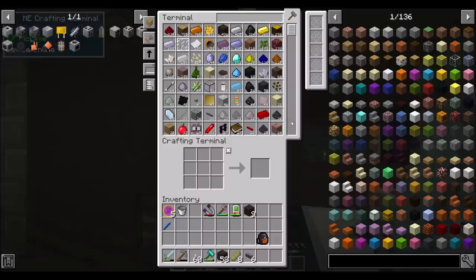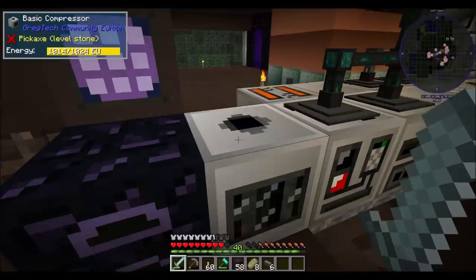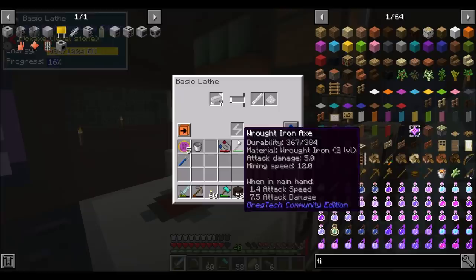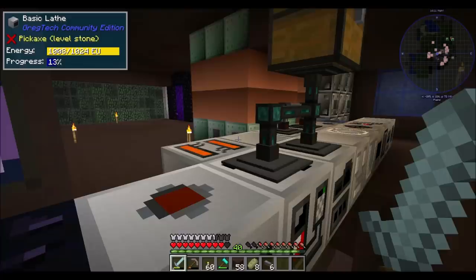All we really need on top of that is a couple of electric pumps, which I know I made some more of. Let's get some tin. I'm going to just hammer out some plates for a minute and also throw a little bit into the lathe here, so we can be ready for what we need to do. For pumps, we need screws, which is bolts — rods.